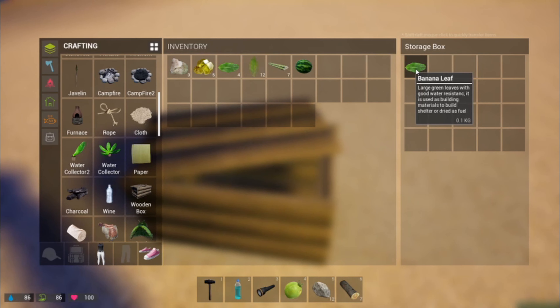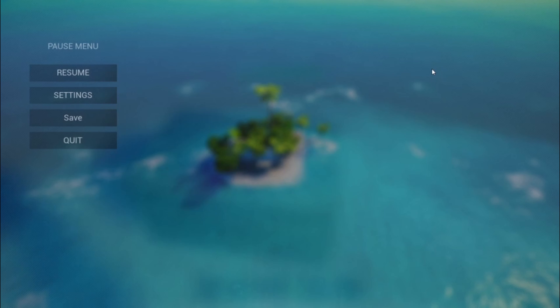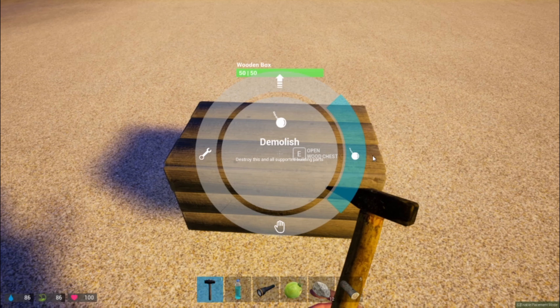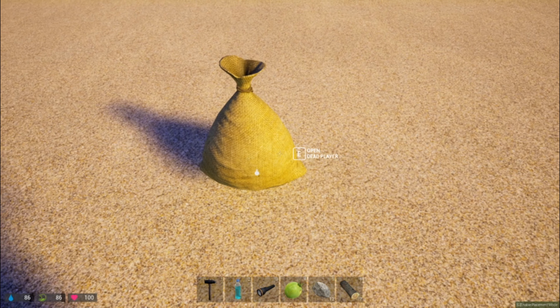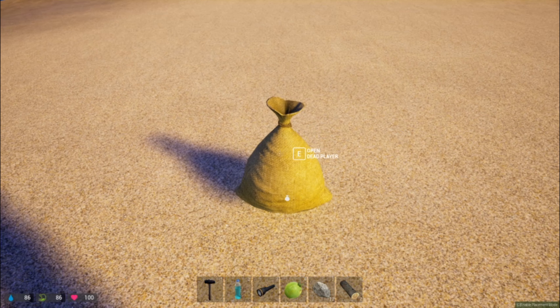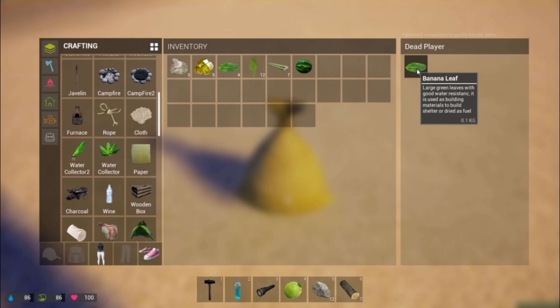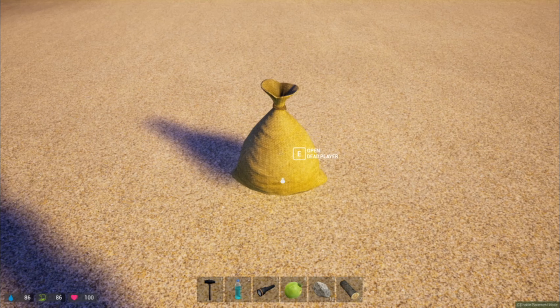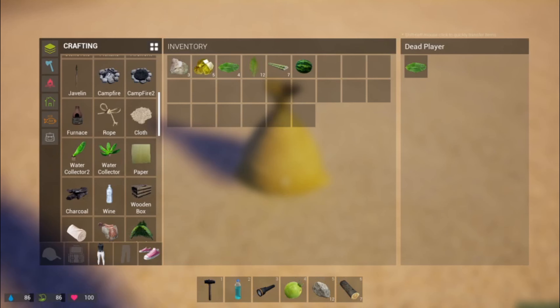Anyway, put this banana leaf in the box. Pull out your hammer and simply demolish it. When you open it up, there will be a leaf in here — don't worry.